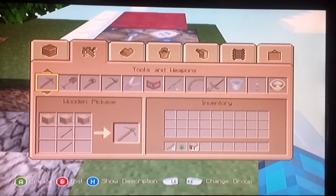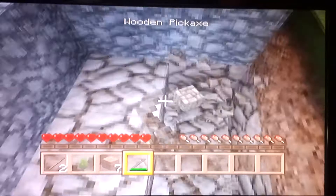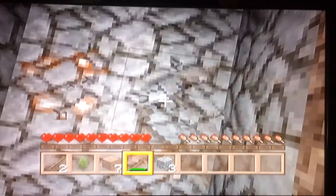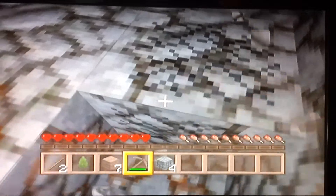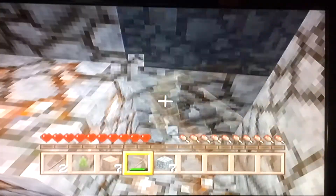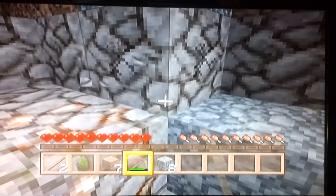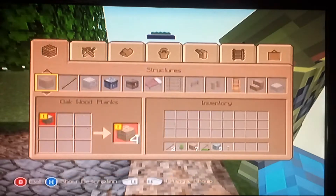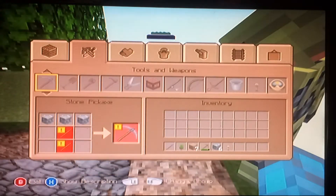I'm gonna make a pick and go down here to get some stuff because there's iron and stuff down here. This is in the medieval texture pack. Yeah, the natural one — I believe so. Okay guys, one second, I'll be back in a second, I just need to do something.